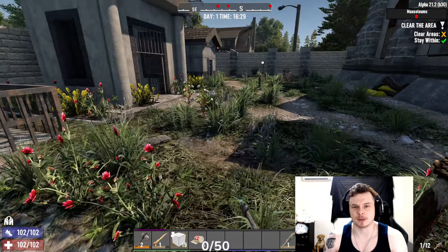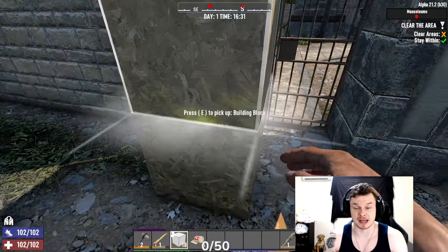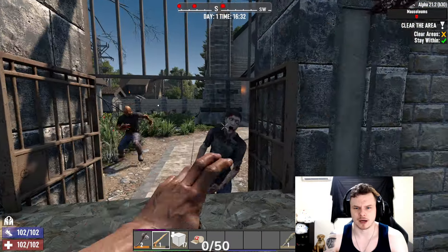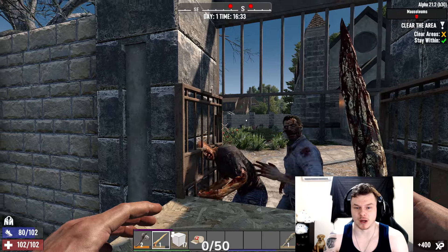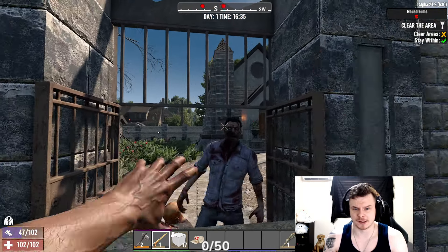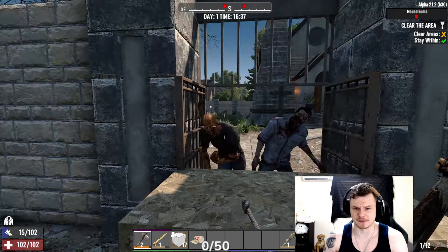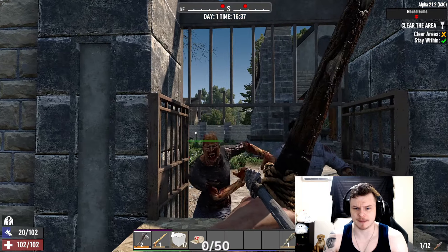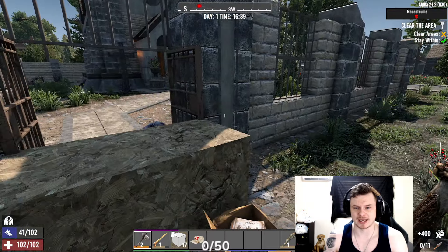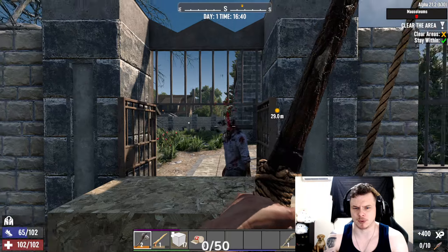Look at the mini-map at the top of the screen — do you see three red dots? That tells me three enemies are currently coming towards me. That was a critical hit — just one-tapped him. Obviously going to focus the big one first, three hits to the head. This is what you have to do early in the game, especially when you're in a weaker spot. When I get a couple of levels I'll be able to take on two or three at a time.